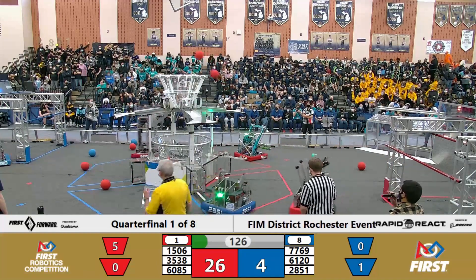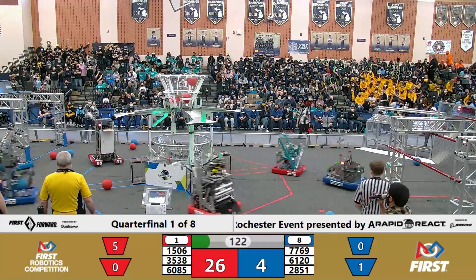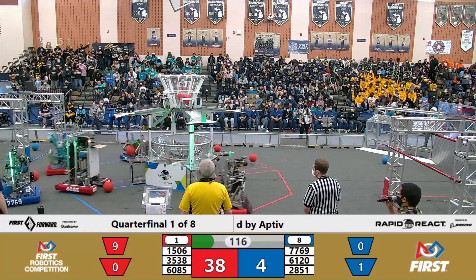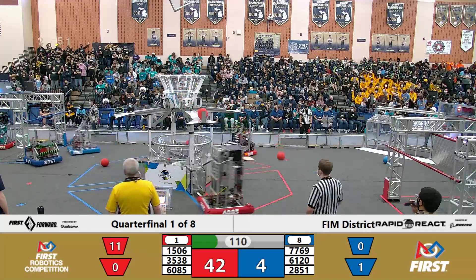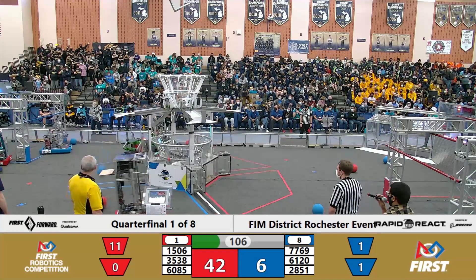Both lines are making their way to pick up some cargo. Robojackets get two shots off into the upper hub and it's good as their alliance partner Metal Muscle scores another two. Meanwhile, 6085 playing some defense over on the far side — they're trying to collect some cargo but standing in front of OS Crew as they take their shots. OS Crew drains one shot in the upper hub while Revolution makes their way back over.